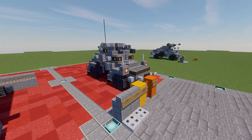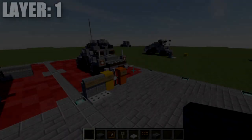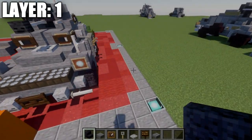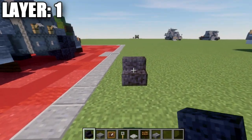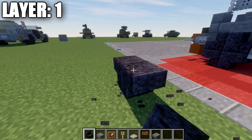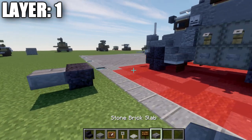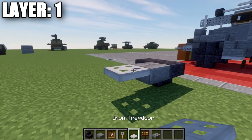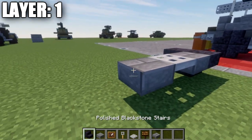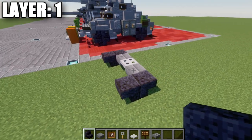Let's go ahead and move into the tutorial, beginning with layer number one. For layer one, we're going to place down two polished blackstone stairs back to back to each other, which is going to create our right front wheel. From there, we want to place down a stone brick top slab, followed by an iron trapdoor, and another stone brick top slab. We're going to place down a polished blackstone upside down stair and a stair coming off the back to make our axle and wheels.